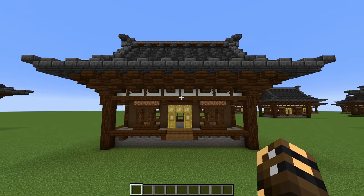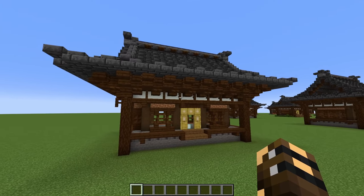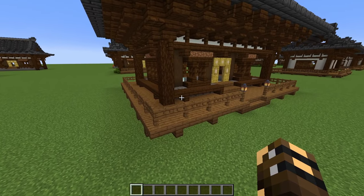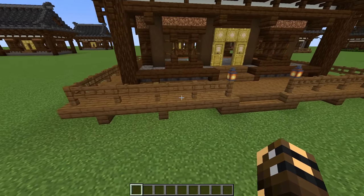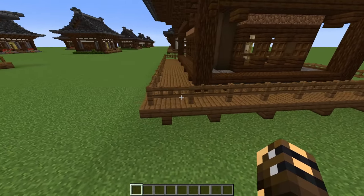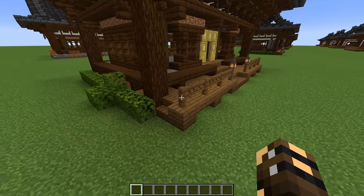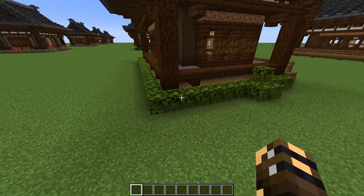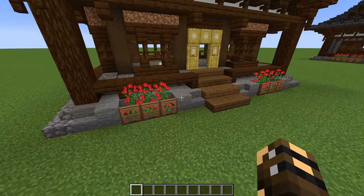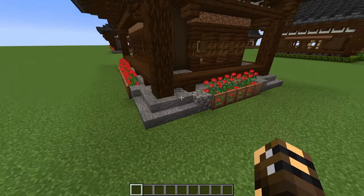That is the base of our house complete. Now it's time for you to choose which features you want to include in your build. Option one will be a wooden veranda that runs all the way around the building. Option two is a smaller veranda at the front with jungle leaves running all the way around. And the third option is a stone veranda with some flowers planted around the outside.